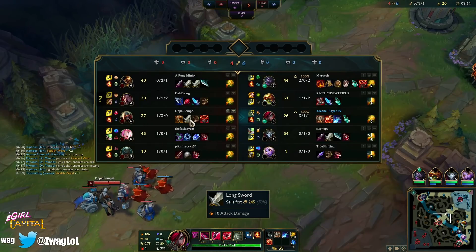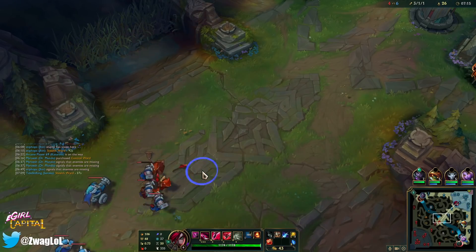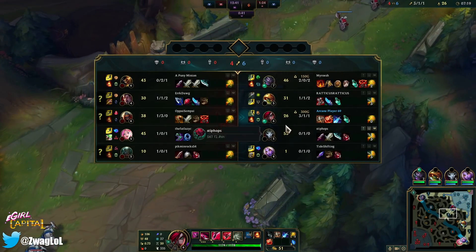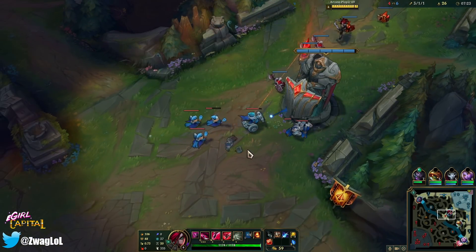Early is the hardest part — I think this gets a lot easier once I have my Sundered Sky. Their team is actually all AD; I could go armor boots this game, but I'm going to do the Hourglass after Nashor's and I think that'll be enough. Because Hourglass can block Akshan ult, Darius ult, Zed ult, Pyke ult — it's just so good versus their team.